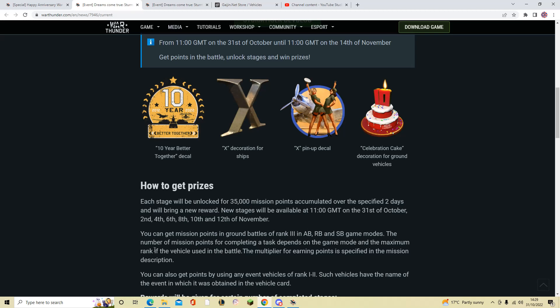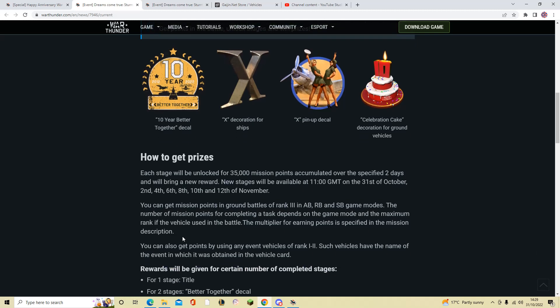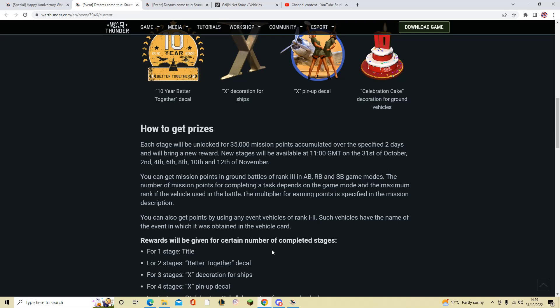The number of mission points for completing a task depends on what game mode you play. You can also get these points by using any event vehicle of rank 1 or 2, and such vehicles have the name of the event in which they were obtained listed in the vehicle card — just in case you're wondering which one is an event vehicle.